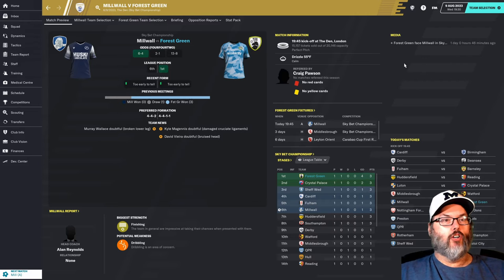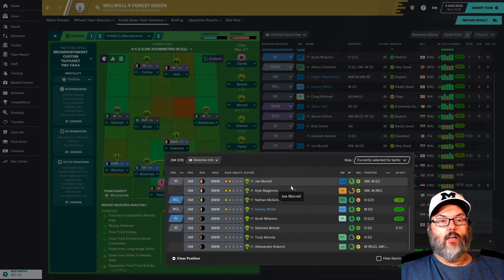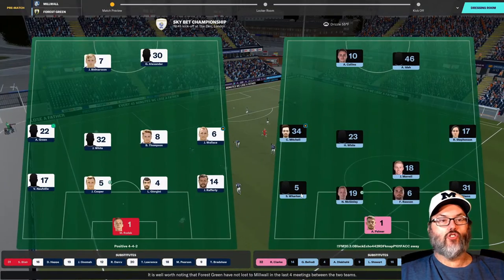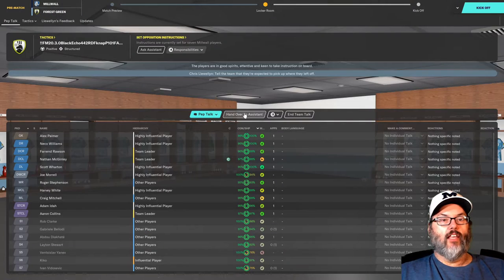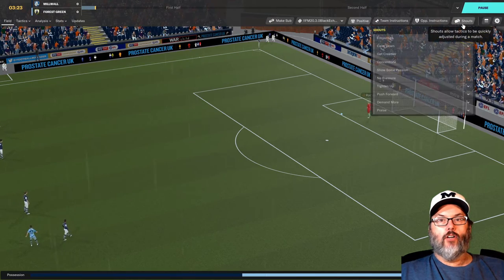We're playing Millwall on the road today — we're slight underdogs. Millwall won their last match by a one-goal differential. We're going with our away tactic: Ida and Collins up top. It's basically the same team; Diacotti might be leaving. McGinley isn't ready to play, so I'm putting Joe Morrell in there. I want to set up his training too — we'll look at that later. Be nice to get off to a good start.